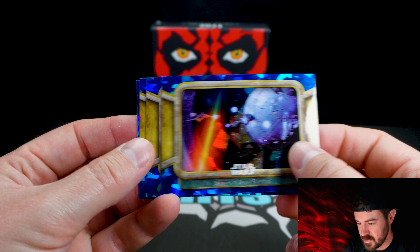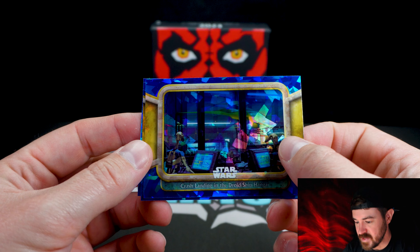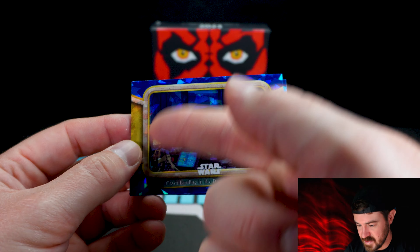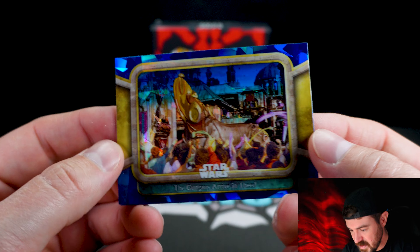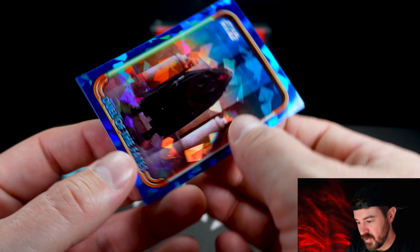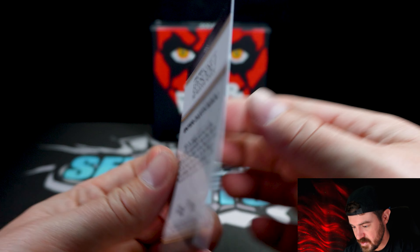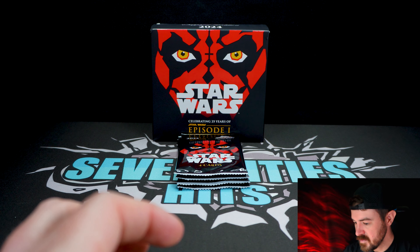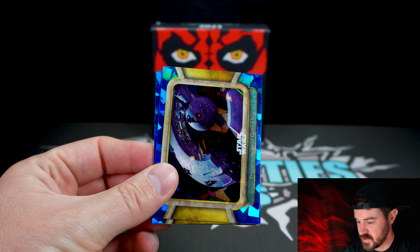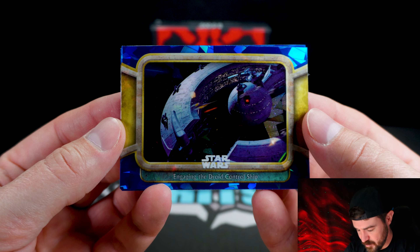Swarms of droid starships. Crash landing in the droid hangar. If I'm giving an honest review, I really don't like these borders on the side — I feel like they're a little clunky — but we're nitpicking. The Gungans arrive. And there's Maul, the dude himself — love that. I wish it was a lower numbered card but that's very cool. Enter Darth Maul. Only got a few packs left — this is a quicker rip but something I'm very excited to do.